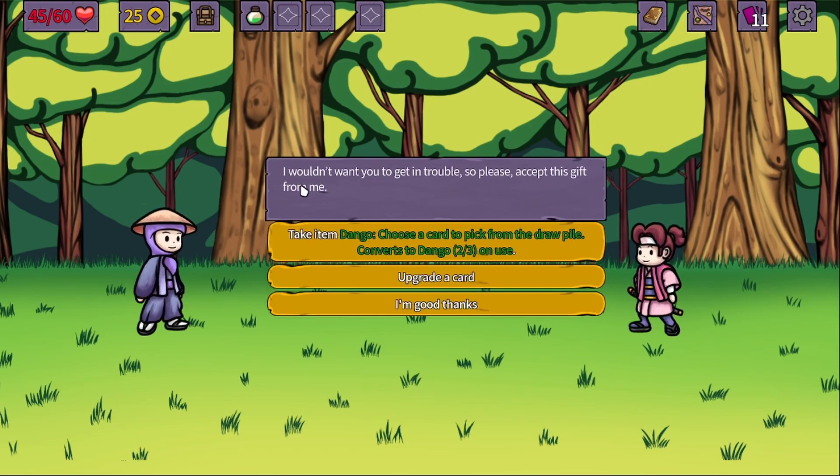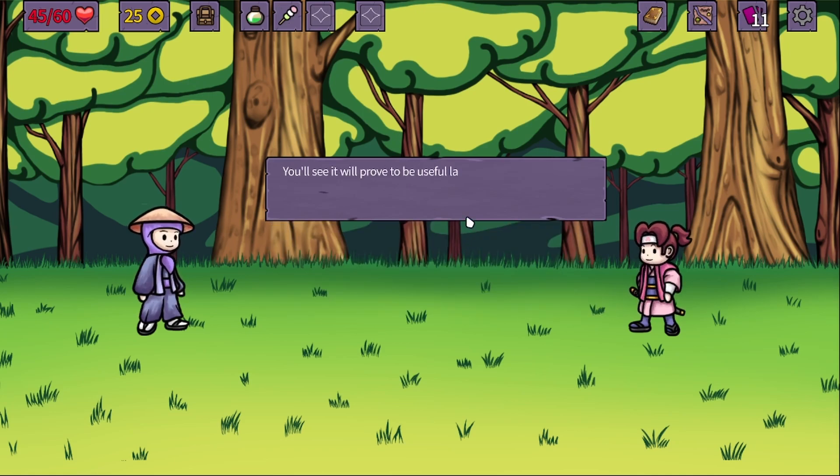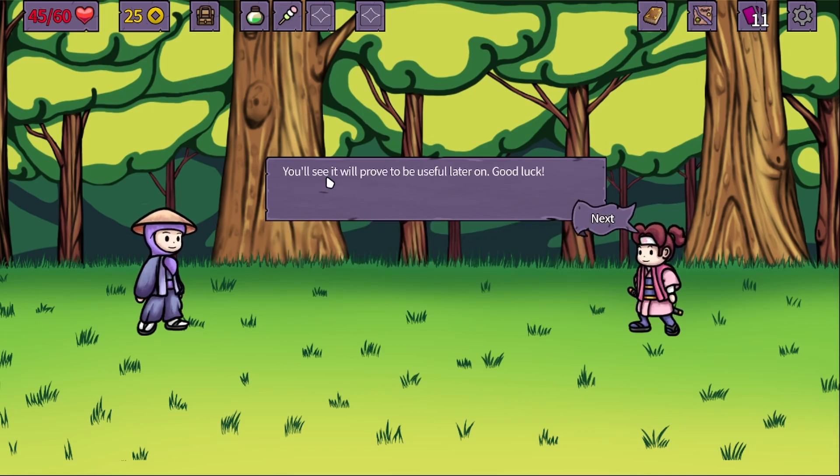Count on me, I'm in a hurry. That's great. Please accept this gift from me — take item dango, which is a small bun. This is a food, it's a really cool one. Choose a card to pick from the draw pile. Converts to dango — two or three on use, upgrade the card. Take the item. It will prove to be useful later on.